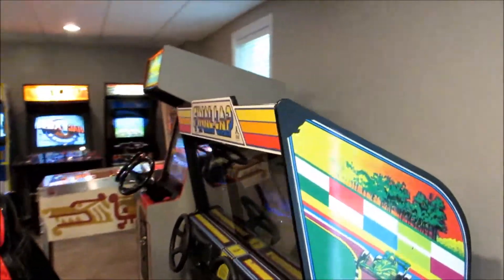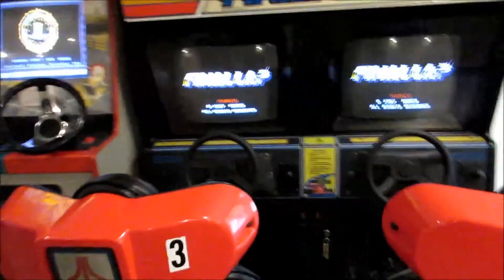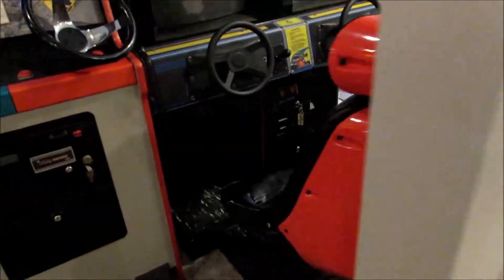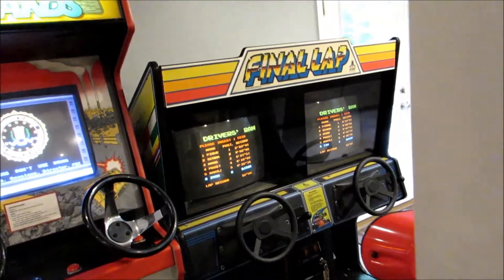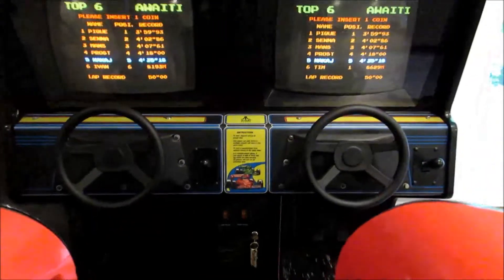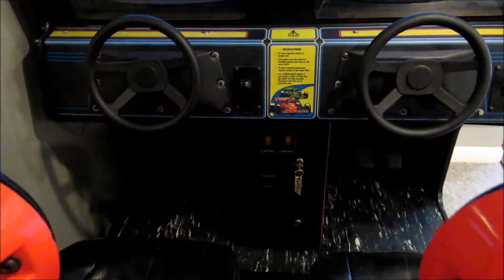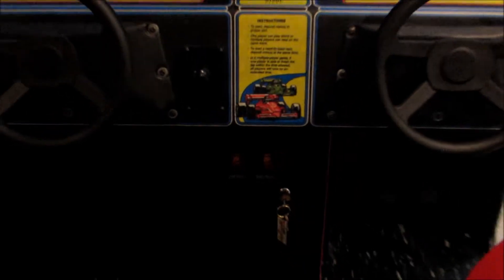I did my best to repair the side panels on this cabinet. The other side was worse - it was missing a chunk out of the corner which was filled with bondo, and we painted that with some flat black. It's in much better shape now than it has been for several years. I also repainted the coin door, and when I took off some masking tape I found a left and right player sticker underneath, which was kind of cool.